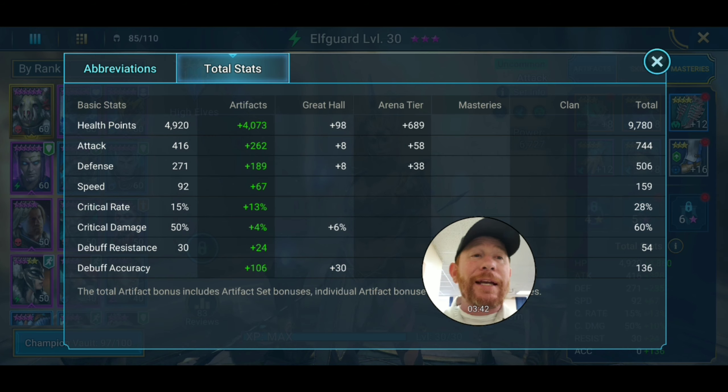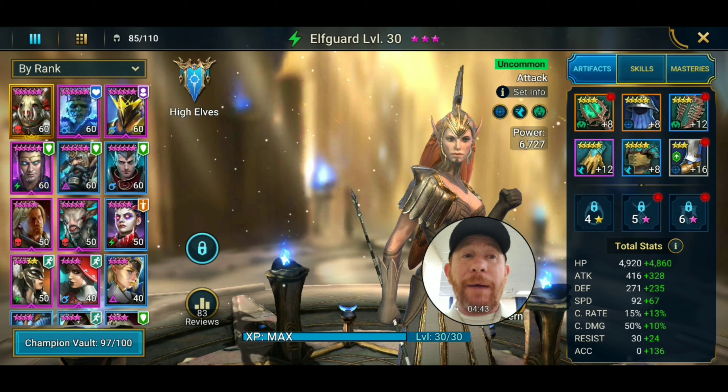I gave her some HP — that's where the immortal gear came in, providing 3% self-heal every turn which is not too bad. I also gave her 159 speed so she can come back around quickly, especially on Fire Knight. For her defense at only 500, it's not very high. If you're going to use her, I highly recommend building HP, defense, speed, and accuracy. She wouldn't be in the team for crit rate or damage — I would use her for the turn meter decrease utility rather than DPS, but that's just my opinion.